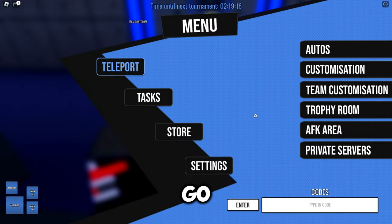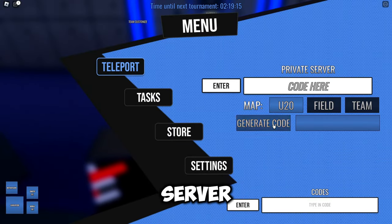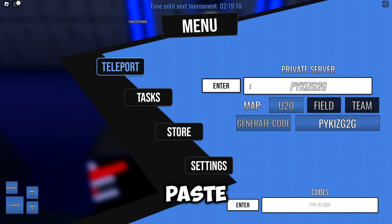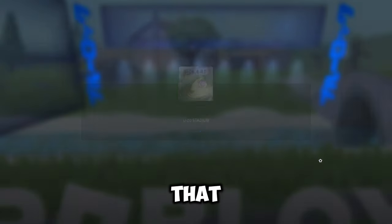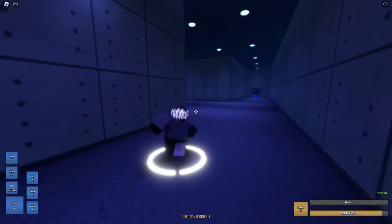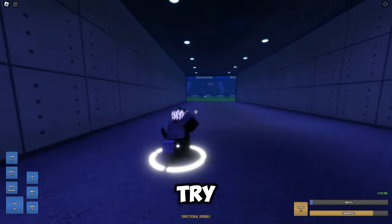The second step is to go into a private server. You generate a code, copy-paste it, and enter. Simple as that. After this, go and try out everything.